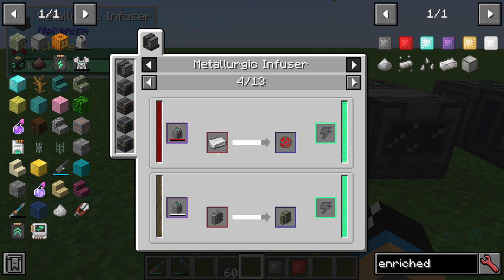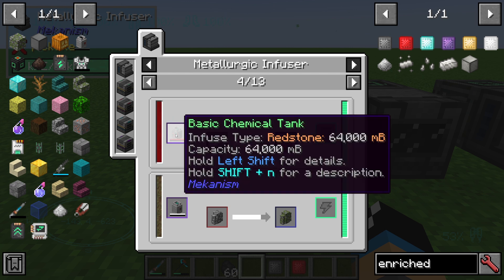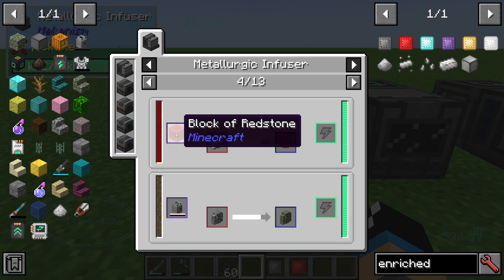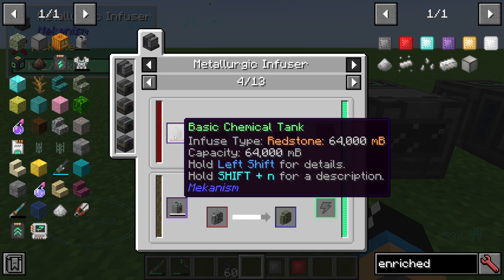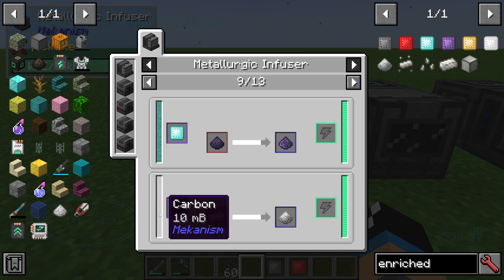For example, the infused alloy requires one iron ingot and one redstone in liquid form. To get this liquid form, you need to put in some redstone or enriched redstone.